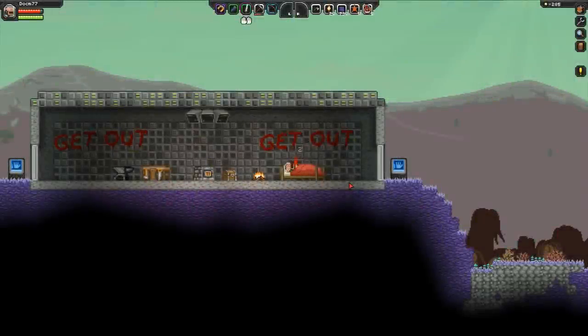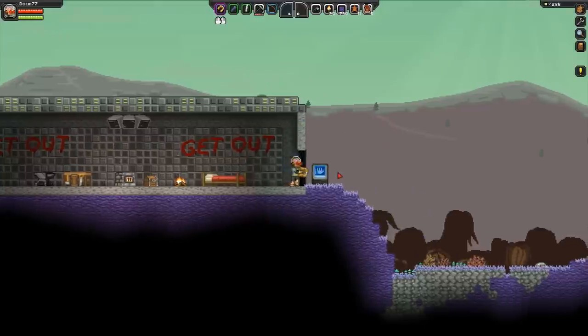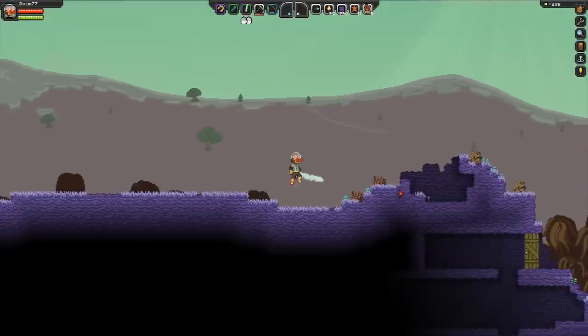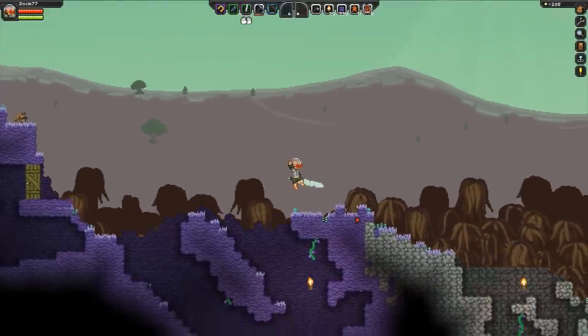Alright guys, this is Doc M, welcome back to Starbound. We're waking up and getting going. We want to find more copper ore — we have about half of what we need for the next piece of armor. We're exploring to the right side; here is our old base. We moved in the meantime to the new place.